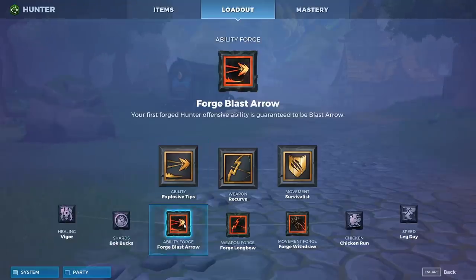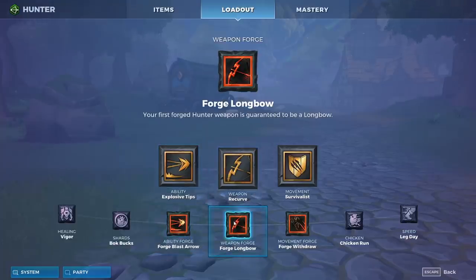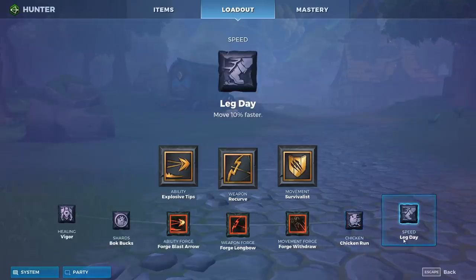The forging talents are pretty simple. Since you're running explosive tips you want to go for forge blast arrow, and since you're running recurve you want to go for forge longbow. In case you don't find any heroic leaps you can always go for withdraw. Honestly I think they're both pretty equal in power level — it's just a personal choice. Withdraw has its ups as well, so if you don't find a leap you can always go for it.